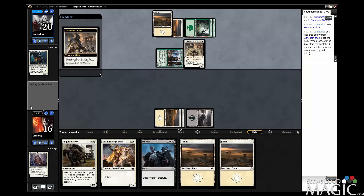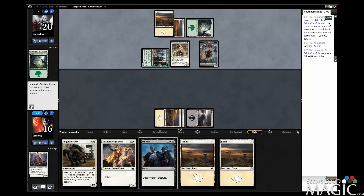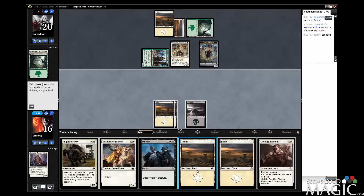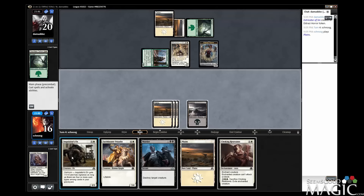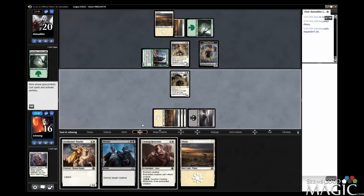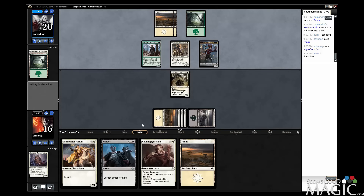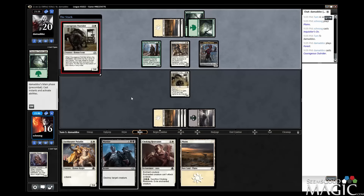Extricator of Sin — okay, so they're going to stack a land and get a 3/2. This is still okay. Choking Restraints is nice — it's a nice failsafe. I don't feel the need to use it on any of those creatures yet. Oh, they had another land, so that's nice.